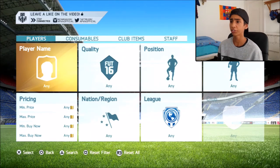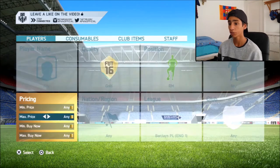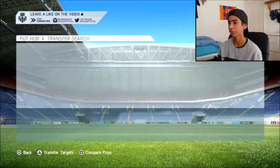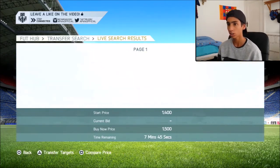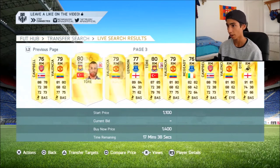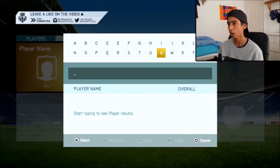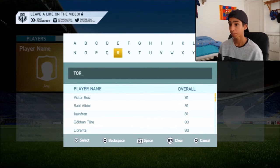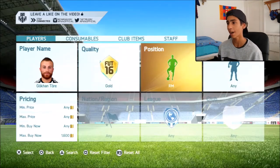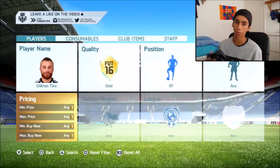Third and final method — another position change method, just with different positions. Go on Barclays Premier League, go on either right mids or right wings, up to about 1.6k or so, and find one with good dribbling. Gokhan Tora is a great example — he's going to be a brilliant player to look up. What you need to do is apply a position change from right mid to right wing, and then right wing to right forward. Again, you're going to have the only Gokhan Tora at right forward for West Ham on the transfer market, and you're going to be making a lot of profit.